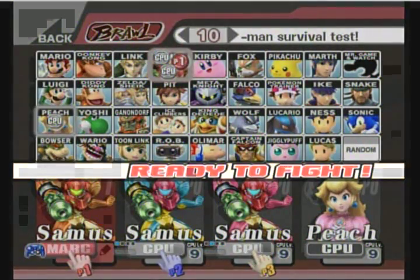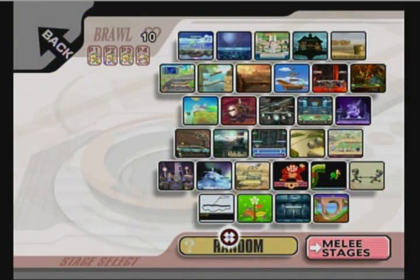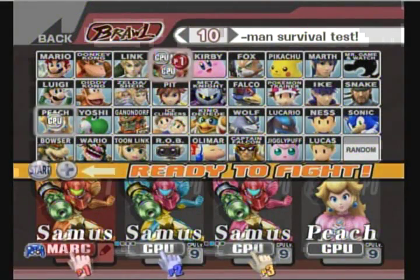So yeah, that's it. That's all you need to do if you want to have a computer-controlled character start at Zero Suit Samus. It's very simple, but you need another controller in order to do it, so don't forget that. Okay, bye.